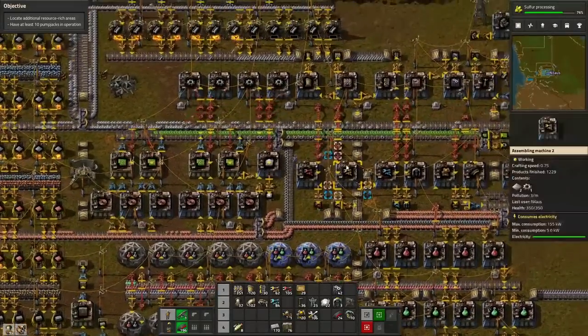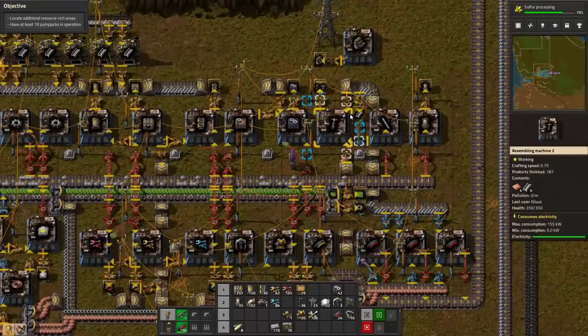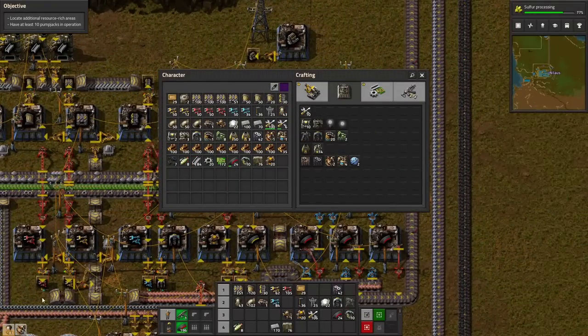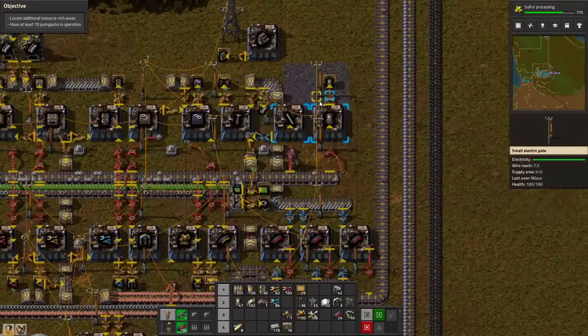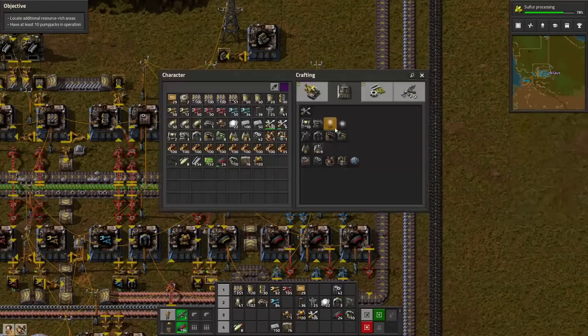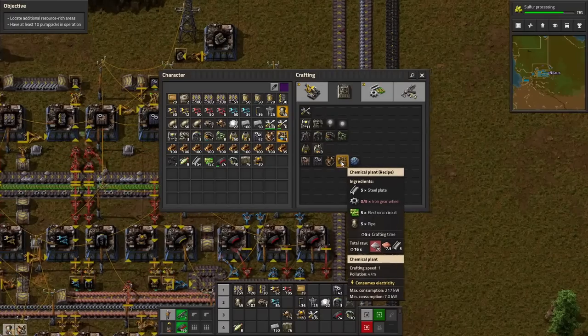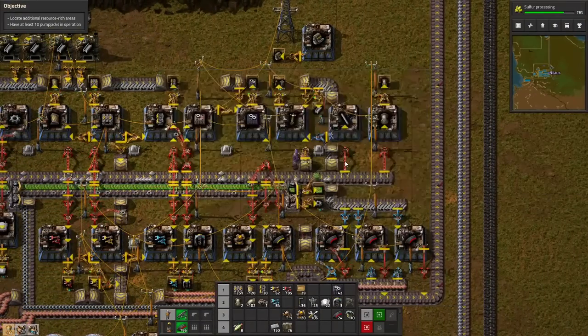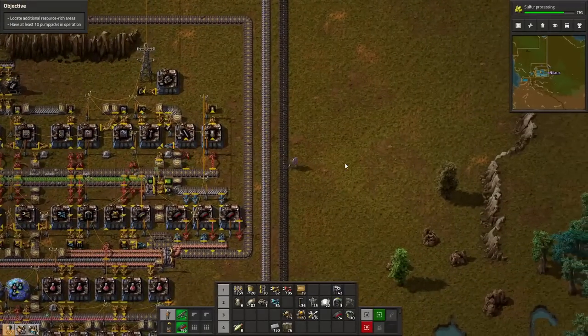Get a little more steel — let's get more steel back up here. That's six in total — let's settle for six. And then get also some of the chemical plants. We don't need a lot of those. That should get us sorted.